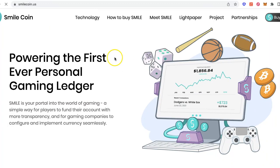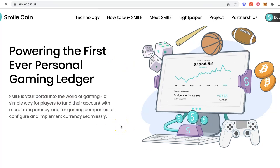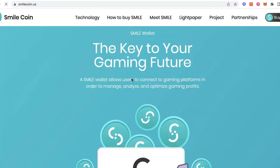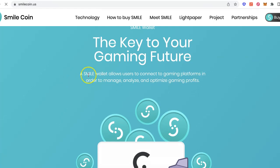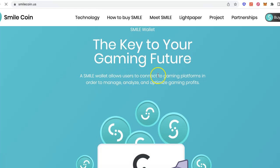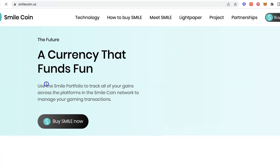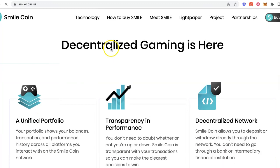The second one is essentially the funding of accounts — think of it like your bank account or your side account for your gaming apps. It allows you to track all of your transactions and game assets across multiple different crypto games, so you know where you stand and how much money you've spent. The SmileWallet is basically the extra level of technology that allows you to connect to gaming platforms, so you can take a look at the profits you're making, the rewards you're winning, and the tokens you're getting.